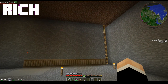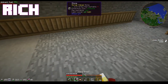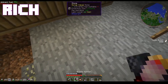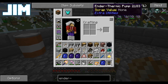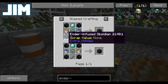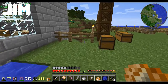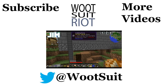We have two ender tanks. The other thing we need is an ender thermic pump, which I think is going to need ender-infused obsidian, so we're going to need a lot more obsidian — but we'll take care of that in the next episode. For now, I have pumped all the area out under my workshop, so now I can put a basement on it.